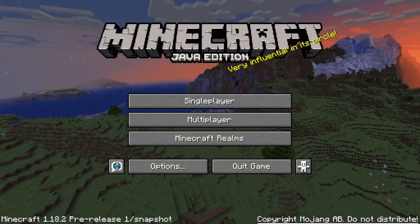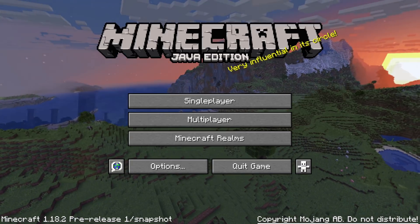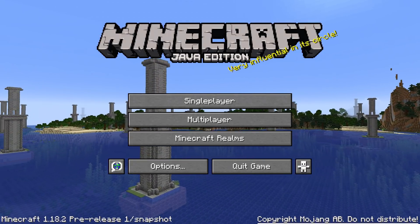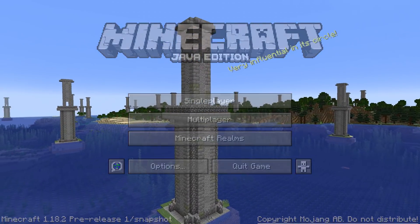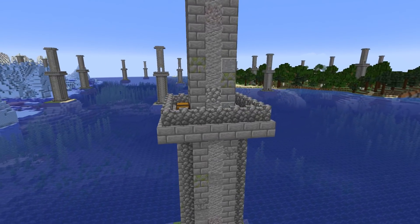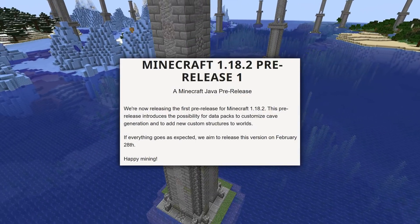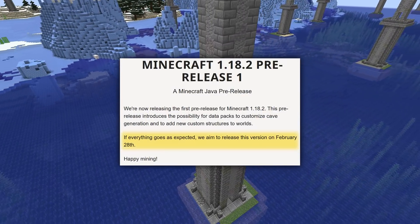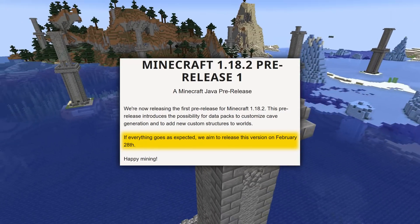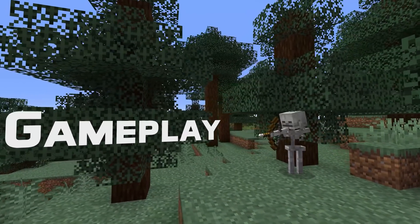Ladies and gentlemen, yesterday a first pre-release for Minecraft 1.18.2 was released with lots of improvements for custom world datapacks. My name is SliceSlime — apologies for being slightly late with this video, but I am here to guide you through all the changes in this pre-release. Before we get into the changes, let me also mention that the expected release date of Minecraft 1.18.2 is the 28th of February.